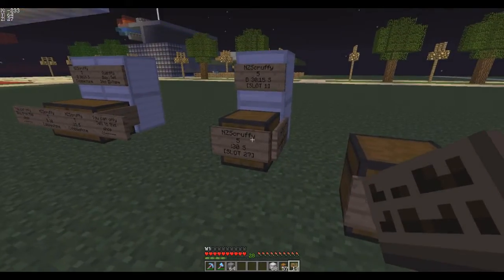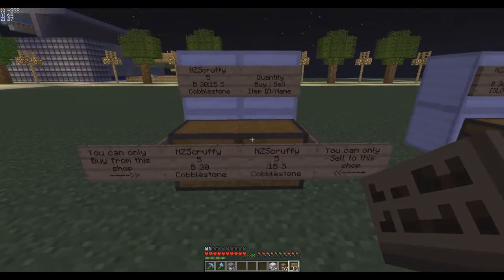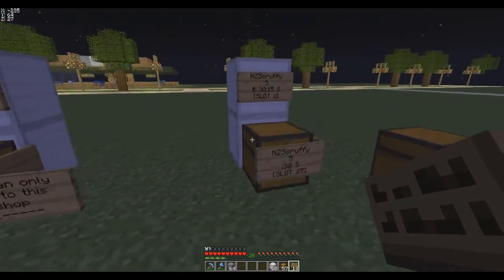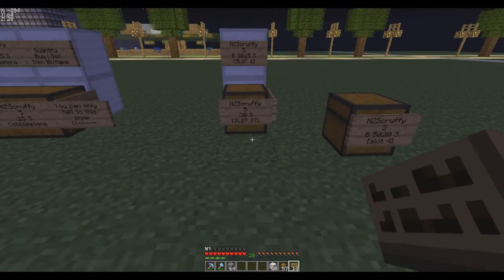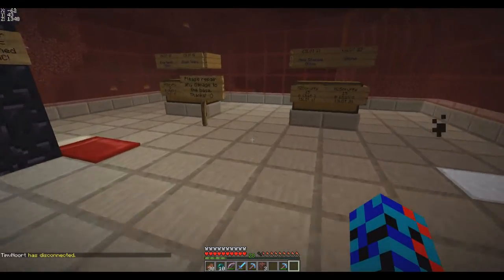Slot signs can also be set up in the wild or the wild nether using a locked chest, so you can set up shops in the wild. You just can't set up normal shop signs out there — only slot signs.